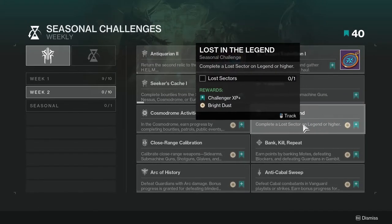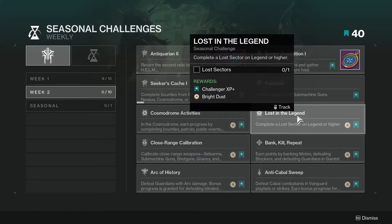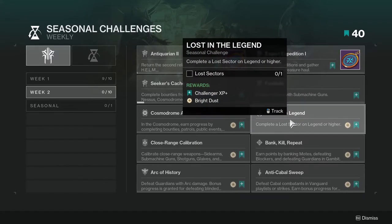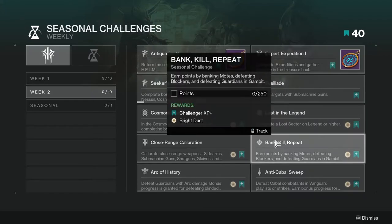Lost in the Legend requires completing a lost sector on Legend difficulty or higher. It's not too hard. Since it's an arms drop this rotation, Titans are definitely going to want to run it for the new exotic arms.